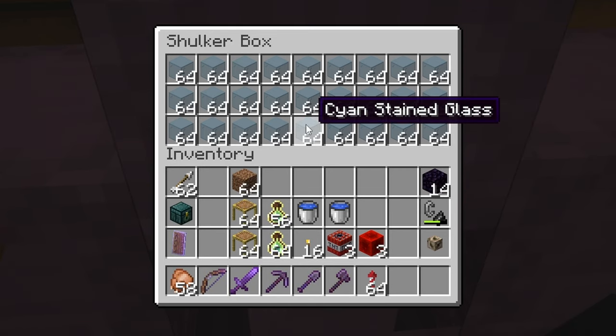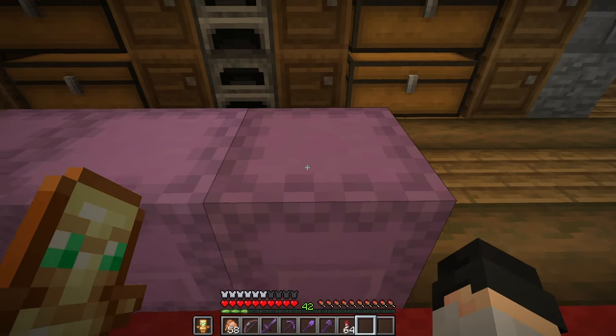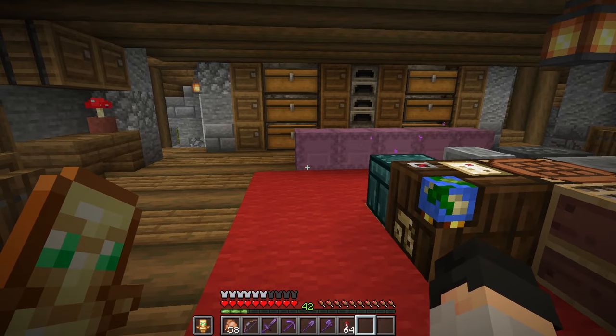I personally like to watch the Guardians spawn and fall into the center chute. The white stained glass is optional, or instead you could use this same quantity of string. At the end of this video, I'll be showing you how to use these materials to exploit pack spawning mechanics to increase the output of this farm by more than double.